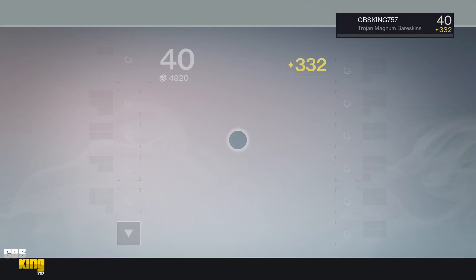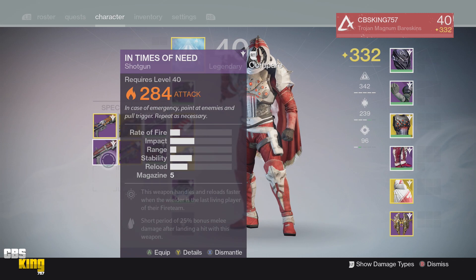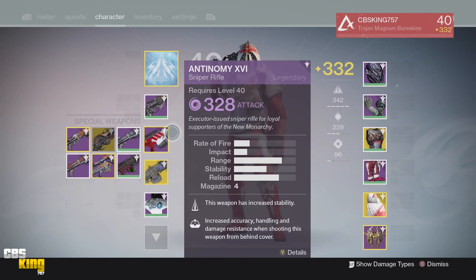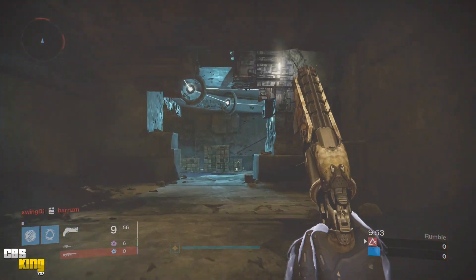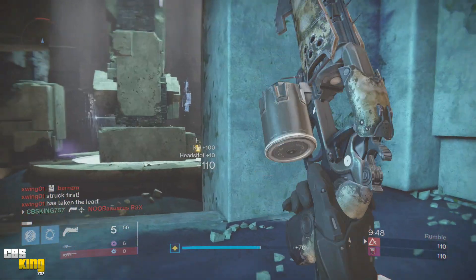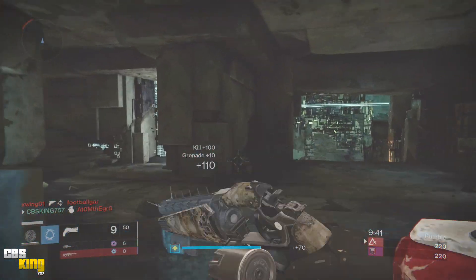Map number two is the Burning Shrine. I know I'm reviewing the Stolen Pride but I may have to pull out my sniper if I want to stand a chance of winning, so that's another sniper I do plan on reviewing. This is one of my favorite maps in the game — the first Trials map ever if you guys remember. First kill — grenade kill, gotta love that Arc Bolt.